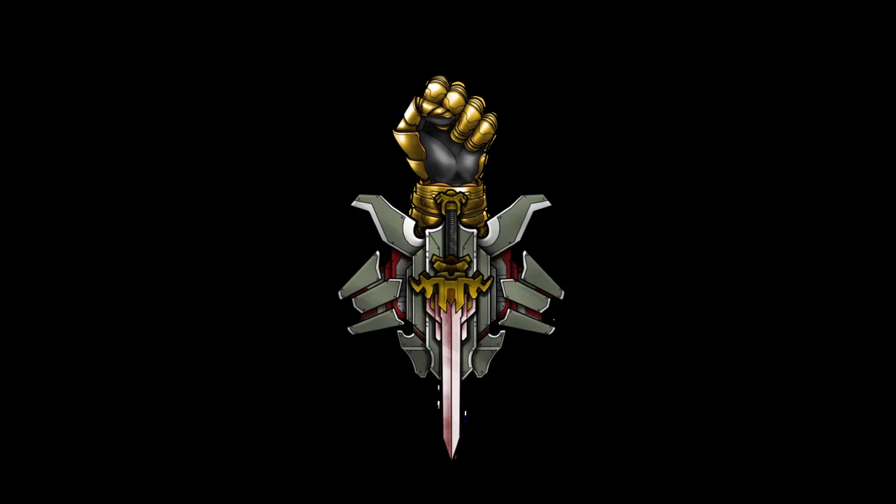In the following clip you're going to watch the hit and run tactic in practice. Unfortunately in this scenario there wasn't a celestial behind the enemy fleet I could warp to, which meant I had to make a full turn to get back out. Normally that would not be the case.